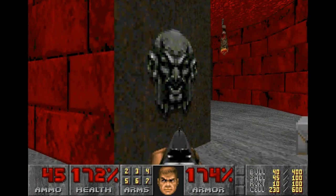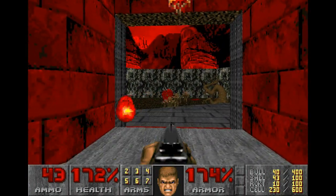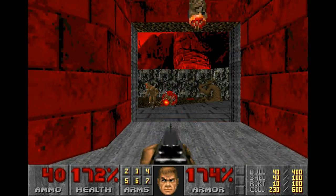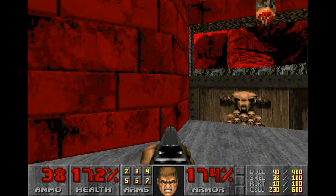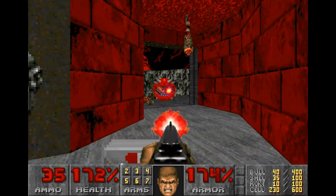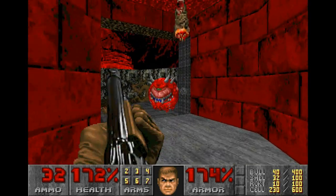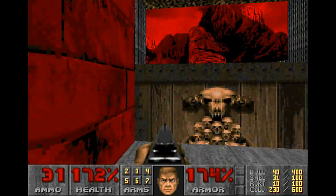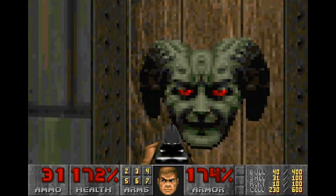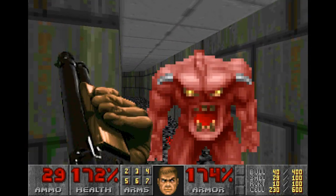Next up, over here. Now this level is almost identical to the first level. In fact, aside from one thing that will happen towards the end, it is identical. There we go. 31 shotgun shells still remaining. Now we do not have a chainsaw, which makes this bit annoying as it was before.